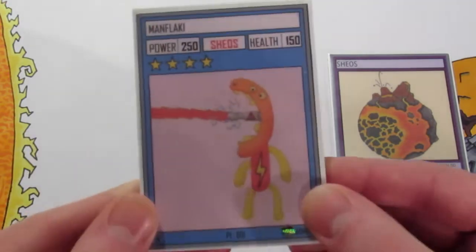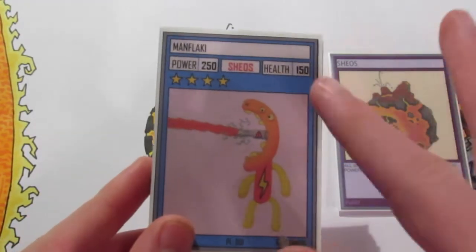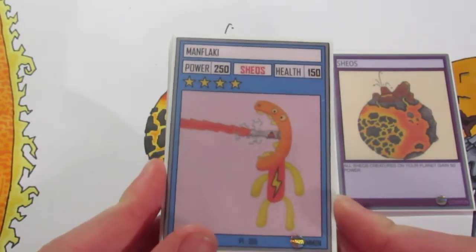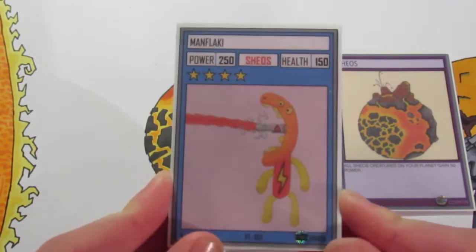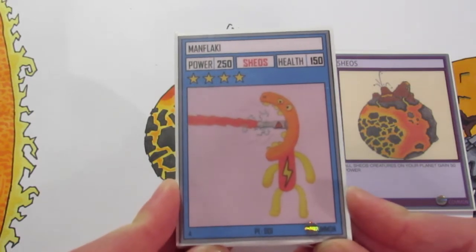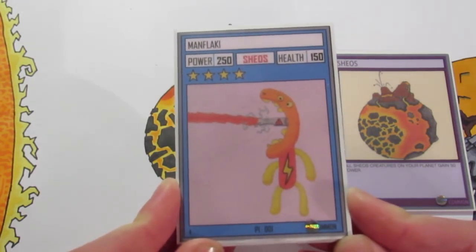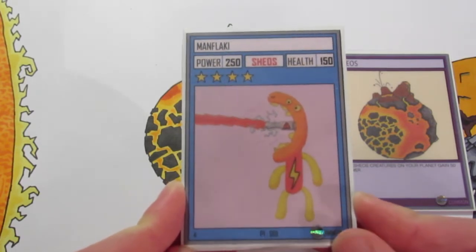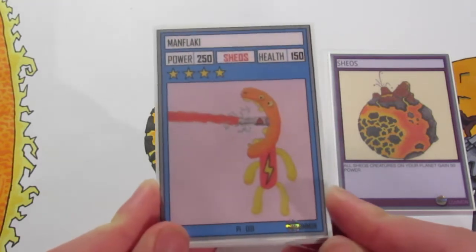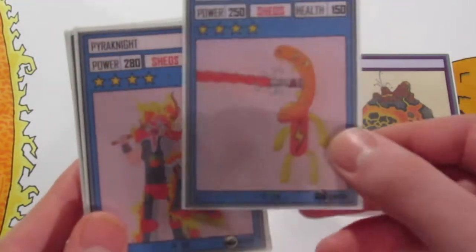The first creature I've got to show you is Man Flaky — 250 power and 150 health, so you can sort of see the aggressiveness of some of the cards already. I showed Man Flaky in the other video. I'd say any power stat or health stat above 200 is good, above 350 is getting really good, and 500 is the highest I've made so far — anything 500 or higher is ridiculous and you pretty much win the game.